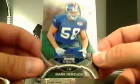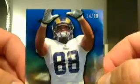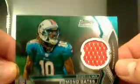We have Mark Herzlich for the Giants. And Lance Kendricks — that's a short print, 14 out of 99, for the Rams. And the auto: short print Leonard Hankerson for the Redskins, 70 of 99 — smallest auto in the world. Not bad. Next, Edmund Gates for the Dolphins, jersey card there. And a nice AJ Hawk for the Packers, going to Joe C.